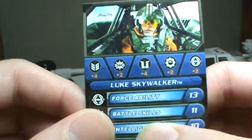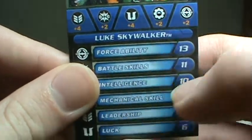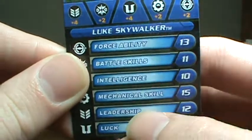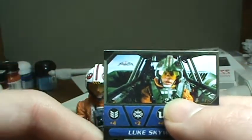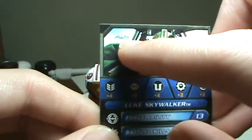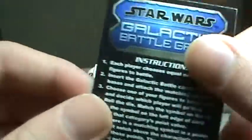First up, he comes with the battle game card, which shows his force ability which is 13, his battle skills which is 11, intelligence 10, mechanical skills 15, leadership 12, luck 6. It shows a cool picture of him in his snow speeder, also a snow speeder in the back, which is cool. And that shows you kind of the instructions of the battle game.